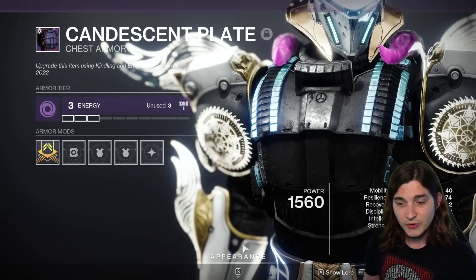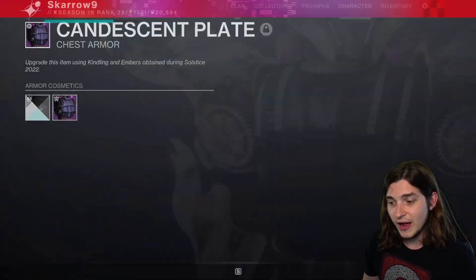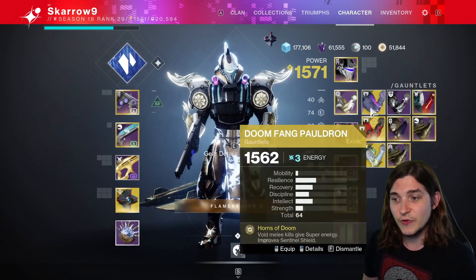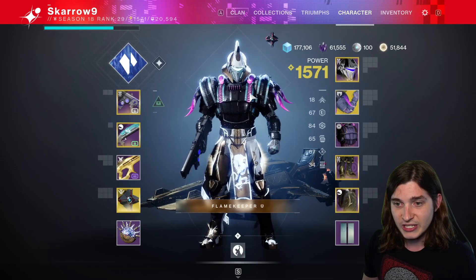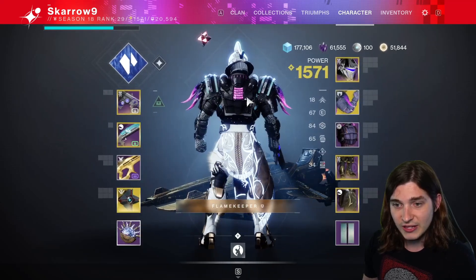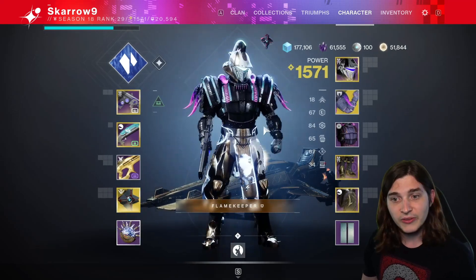Let's check out the Titan one. The Titan one is called the Doomfang Plate. You can see it better when it's dark. If you throw on Doomfang Pauldrons, you get extra little purple bits, the horns get brighter, and then on the back you actually get this extra little purple vent with some lights. Pretty cool — nice little unique interactions there.